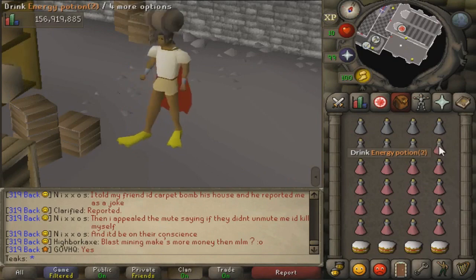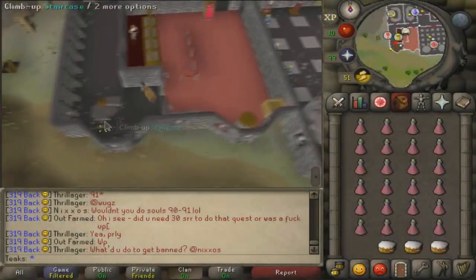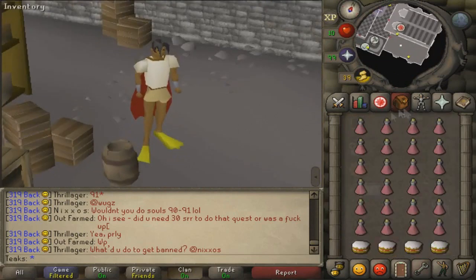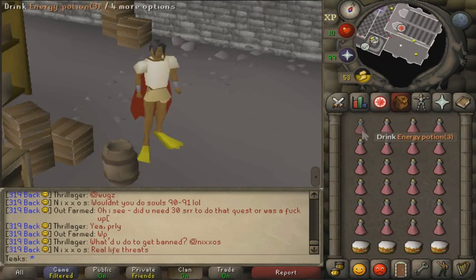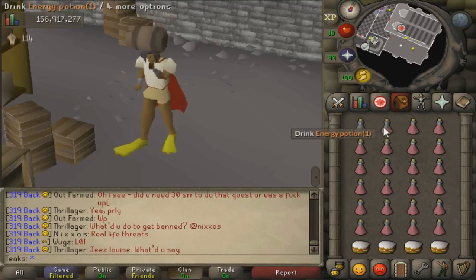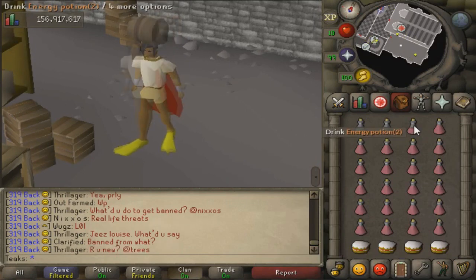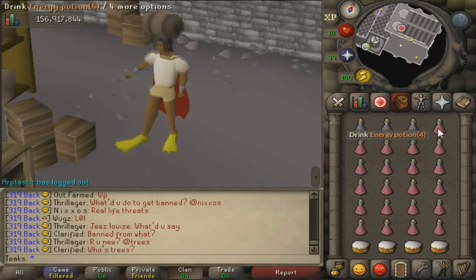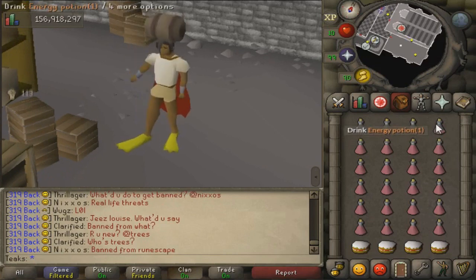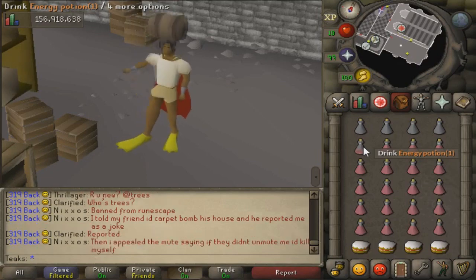The third way to train one of your melees, more specifically strength, is through the Warriors Guild. Come to the second floor of the Warriors Guild and into the back room where the barrel is. Make sure you have energy potions and cakes just in case you mess up. Pick up the barrel, and every time your run energy goes down, sip an energy potion. When your run energy is 100%, you have a 100% chance of getting the strength XP, and it scales downwards as your run energy decreases. You'll want to drink an energy potion after every time you gain strength XP. The strength XP reward is based off your strength level, so XP rates vary.